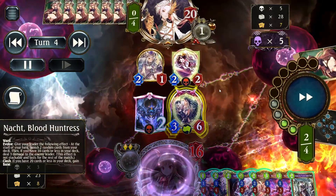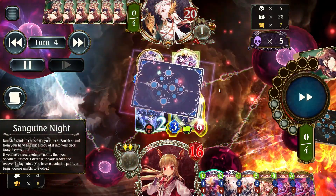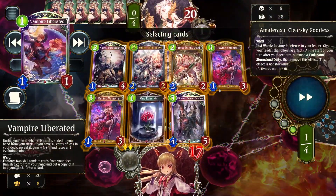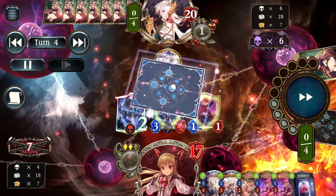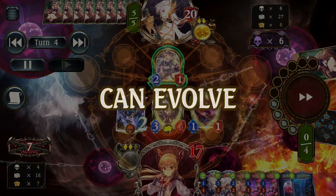Raving Vampire is actually now a 1-drop going forward, which will make it a lot easier to slot into our curves and plays. That's definitely a benefit to Raving Vampire as well.